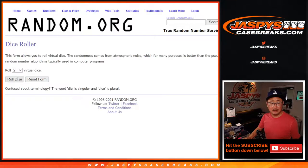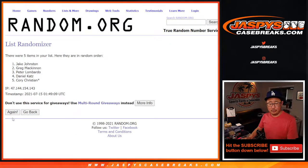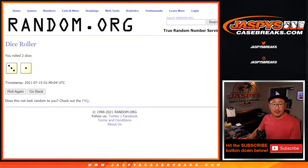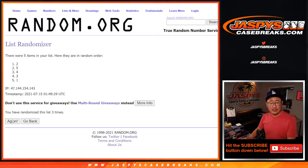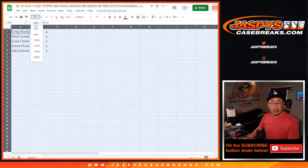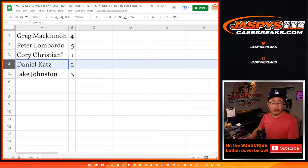And now let's randomize names and numbers together. We got Greg down to Jake. Box four is on top: four, five, one, two, three. Greg with box four, Peter with five, Corey with one, Daniel with two, and Jake with three.